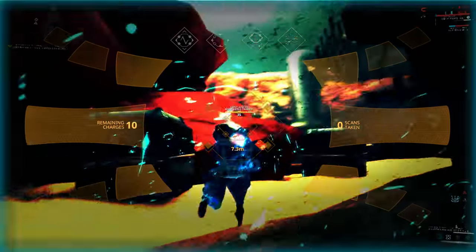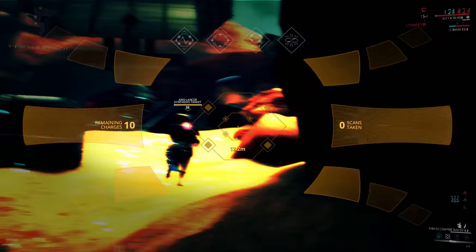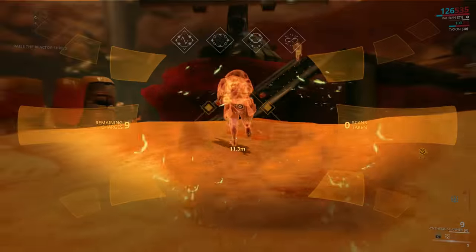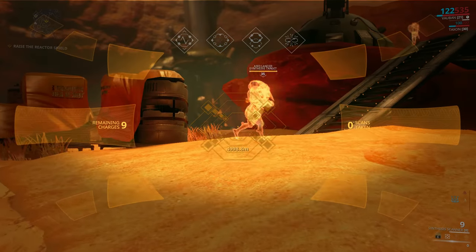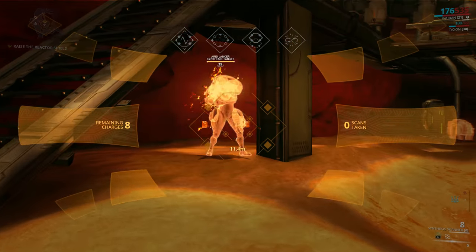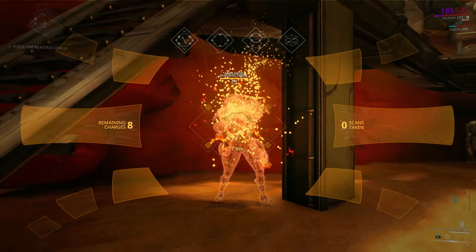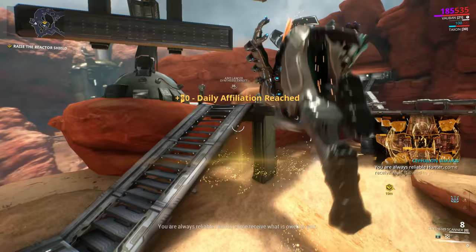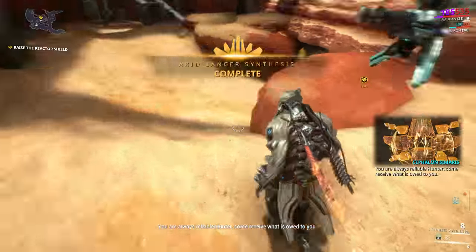The main thing is you're going to see four squares — they're going to be a bluish-purple. Make sure you scan each of those squares and aim for them while scanning. Once everything's been successfully done, the guy's going to blow up, and that means you've successfully scanned him for synthesis.